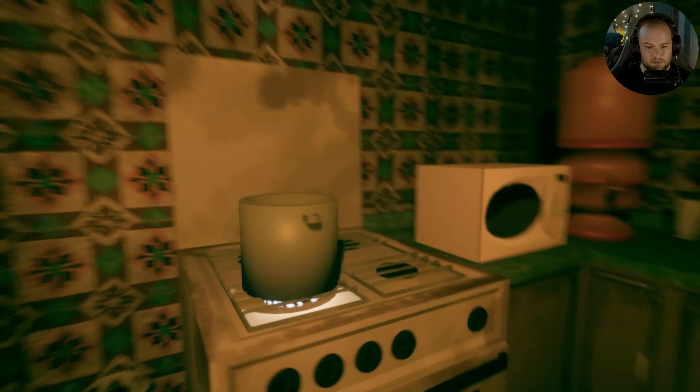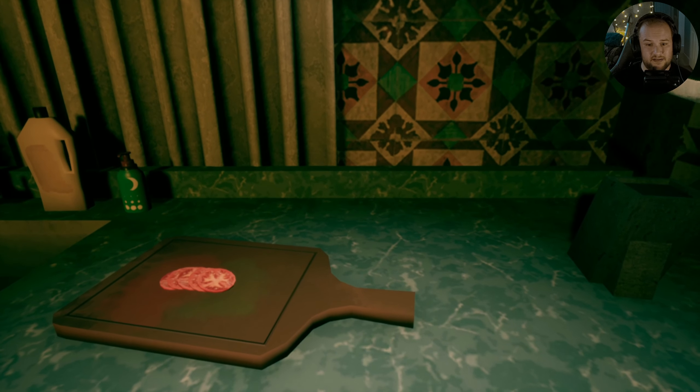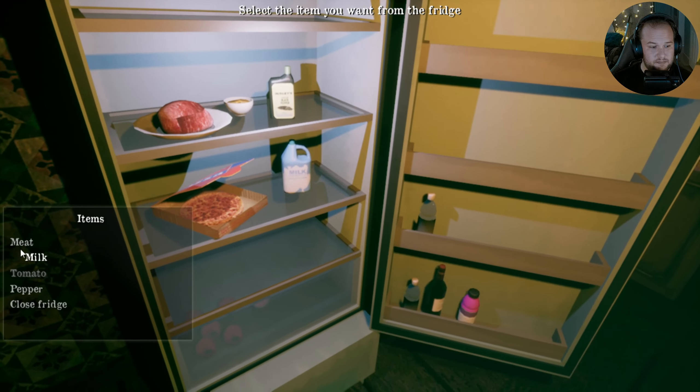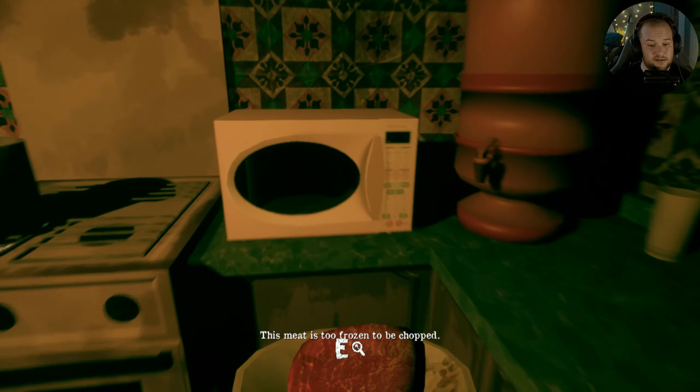All right — tomatoes. Tomatoes anywhere. Tomatoes are maybe in the fridge? Yes they are — tomato. I have a tomato. I probably need to cut it. And voila. If you hack at something enough it will turn into perfect slices. Pretty straightforward. Now I just need to add some meat. Meat. Here we go — probably need to cut this too. It's too frozen, so let's thaw it out.